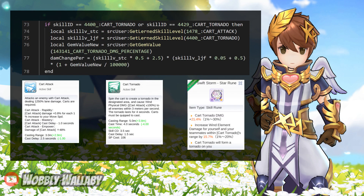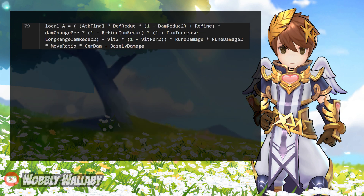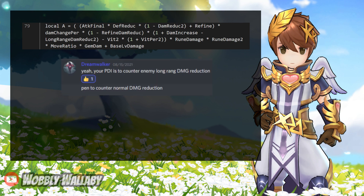Now we have Cart Tornado specific code, which takes the Cart Attack skill level, the Cart Tornado skill level, and the Swift Storm Star Ruin, and adds it to the damage. Now we start to put it together, this time including damage reduction. From Discord, DreamWalker said the physical damage increase is to counter enemy long-range damage reduction, which you can see from this formula.